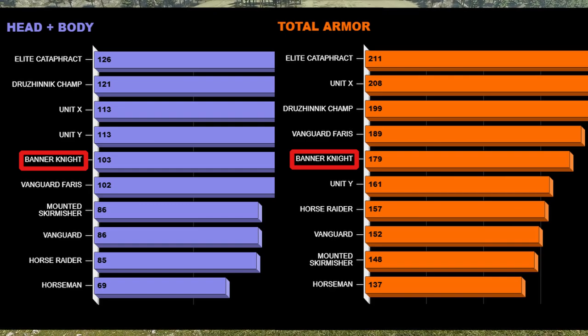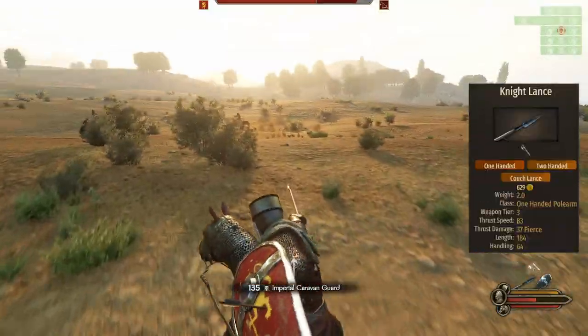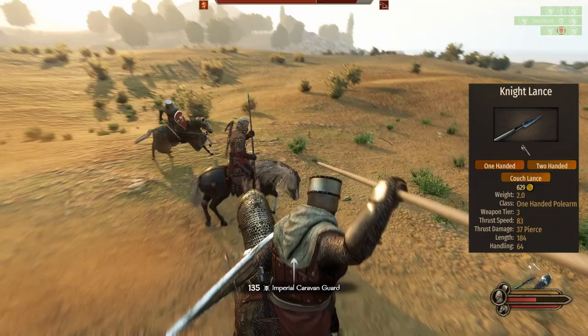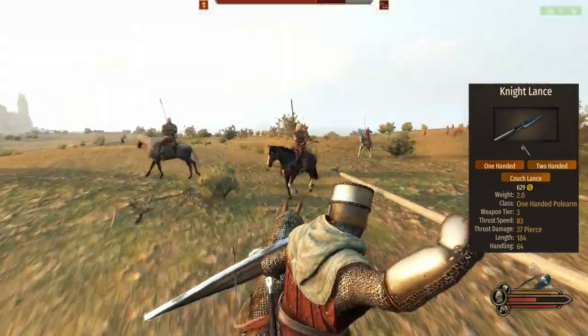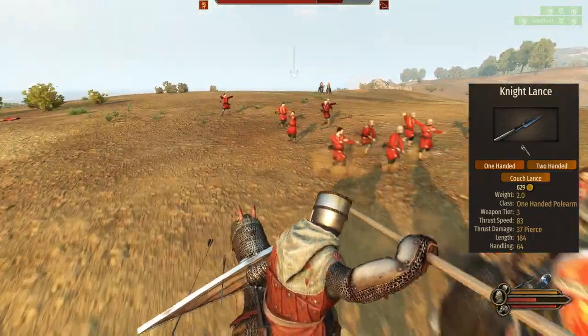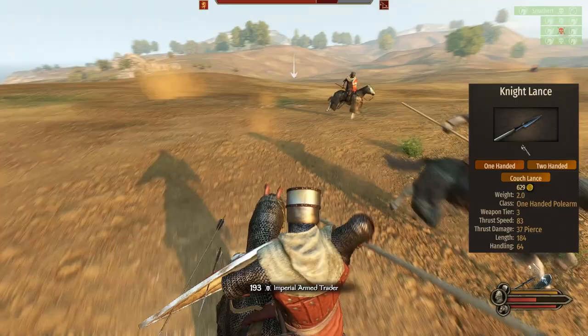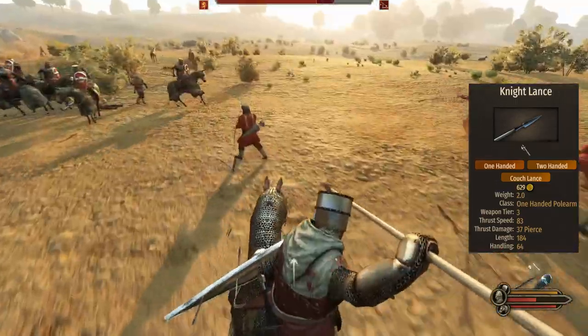With the armor out of the way, let's talk about the equipment. The main weapon of the knight is the knight lance: 83 thrust speed, length of 184, base damage of 37, and it can couch too. The polearm is alright and is the same as the Vanguard's, although if you know how thrusting spears work in Bannerlord, you know they are generally not the most reliable weapons.